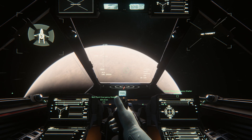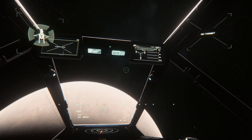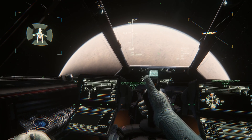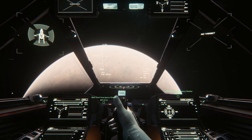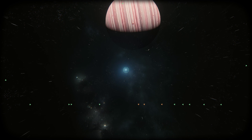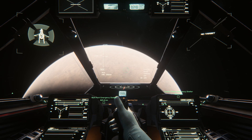One feature I really enjoy is the ability to look around the cockpit by holding down Z. You can also do so by holding F, but keep in mind that also brings up the interaction menu. If you want to look behind your ship — very useful if you have an enemy on your tail — hold Left Alt and Z.